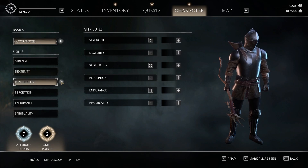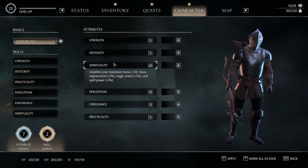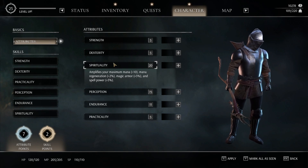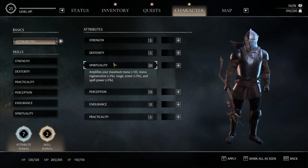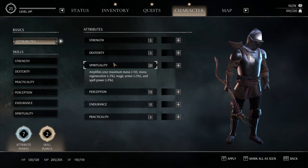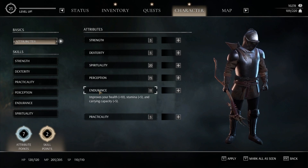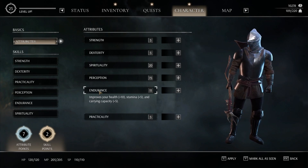What I recommend for your starting character build is to put your spirit up to 11, because you want to go into magic casting. You only start with 50 magic, and getting a plus 10 with extra magic regeneration is very helpful — that's what you want so you're not running out of mana. Then bring your endurance up to 11 as well so you actually have some stamina, plus the skills in that tree are really handy, especially if you're going to wear heavy armor.